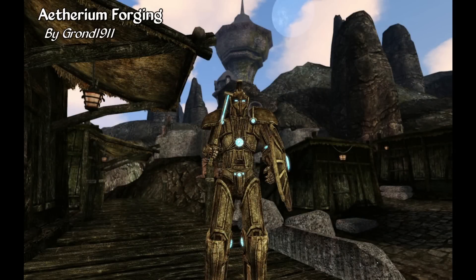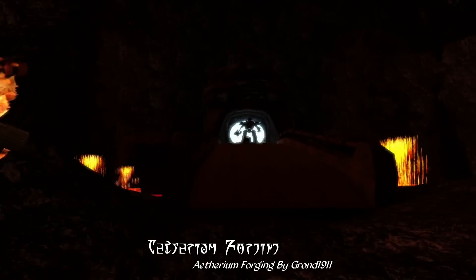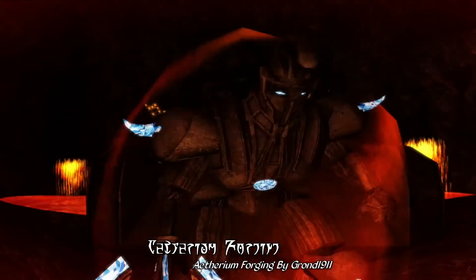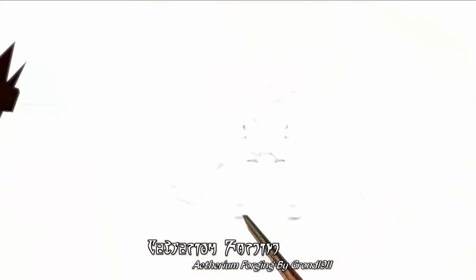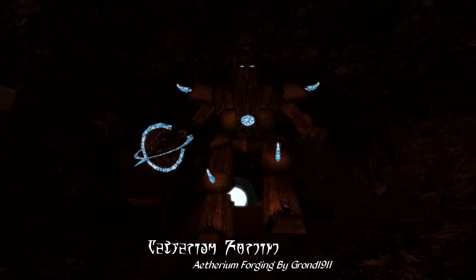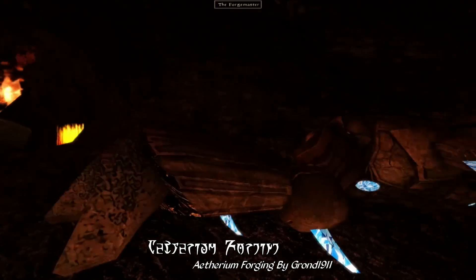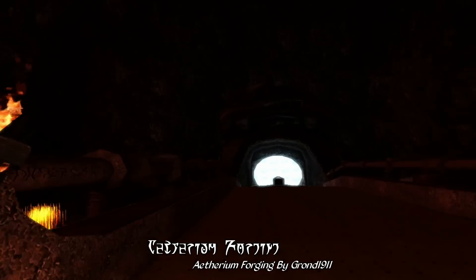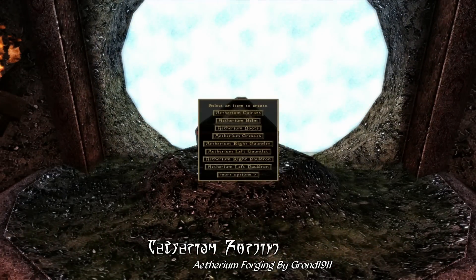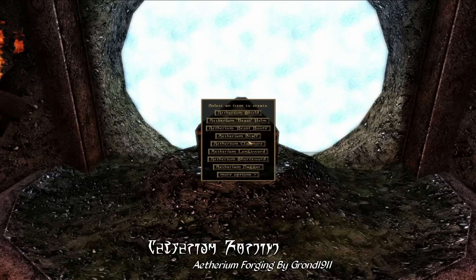For our Items Mod of the Week this week, we have Ethereum Forging by Grand1911, and this mod adds a secret forge hidden somewhere deep beneath the mini Dwemer ruins of Vvardenfell. Should you follow this dark cavern into the depths, you'll find an Ethereum forge being guarded by an Ethereum Dwemer Centurion — a powerful foe with fairly damaging attacks, though he shouldn't be too much of a challenge for most players above level 10 or so, though he does cast an awful lot of fireballs. When you've finally defeated him, you can grab your first Ethereum crystal and head over to the forge to start making Ethereum equipment, which includes a wide array of armors, weapons, throwing weapons, and even gear for beast races. Each option requires one Ethereum crystal, scrap metal from Dwemer Centurions, and a Dwemer armor piece or weapon.